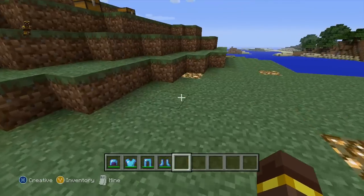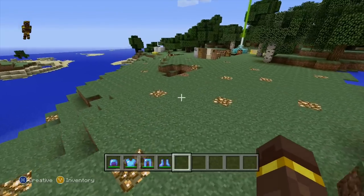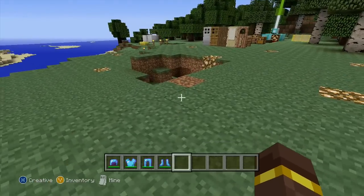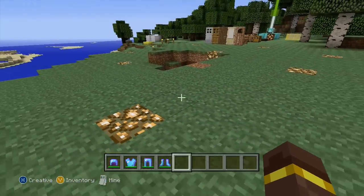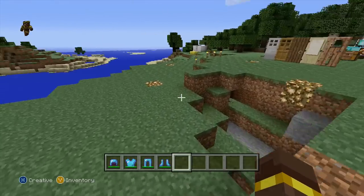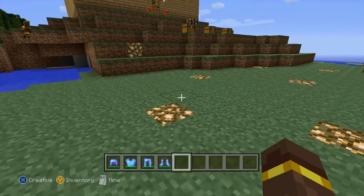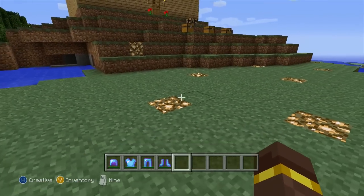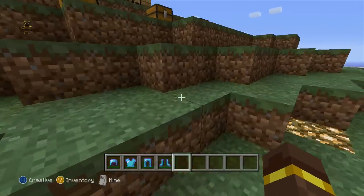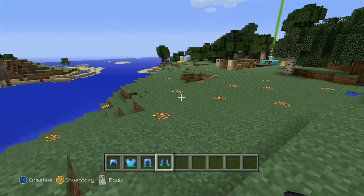What is up everybody, today we are back on Minecraft and we're going to be taking a look at another TU25 feature — but this is actually a hidden feature: the ability to quickly equip armor onto your character. This wasn't included anywhere in the change log or change files for Minecraft on console, which is what makes it a hidden feature.